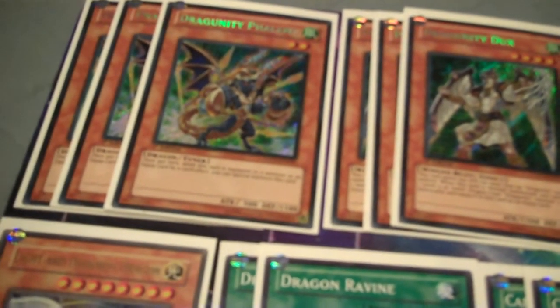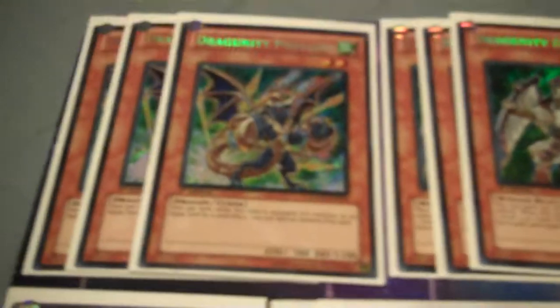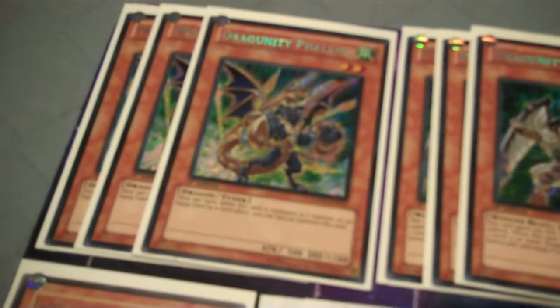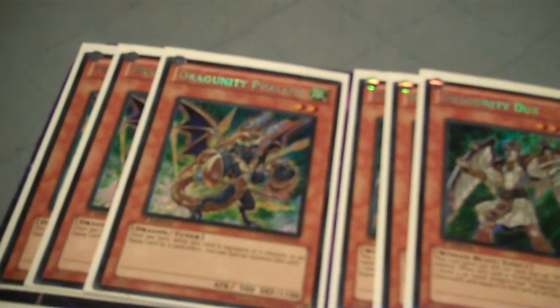Hey YouTube, JMiddlehead here with a Dragonity Dragon deck profile. I just picked up two of the Structure decks to finish off the deck I'm trying to make. They're going to be really good. As people have been hearing, Phallix has gone up to 15 bucks a piece. So here's the deck guys, just tell me what you think in the comments, give improvements or anything.